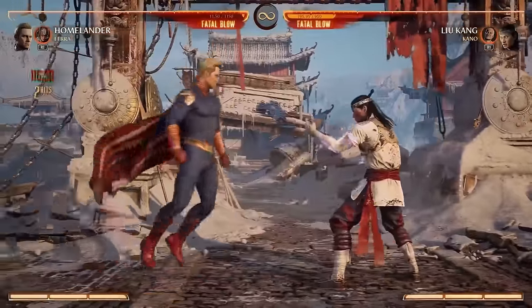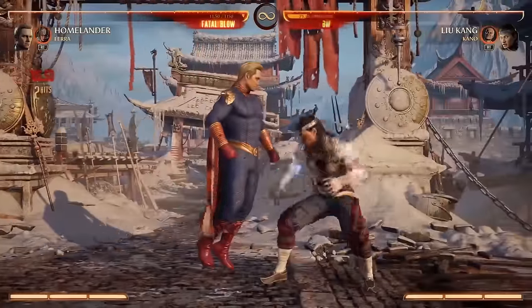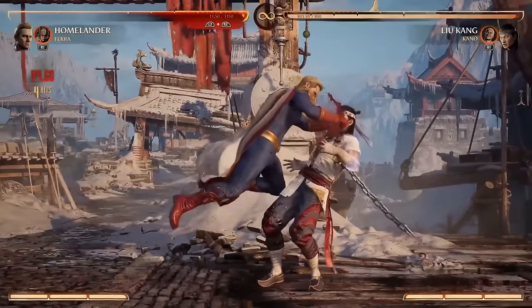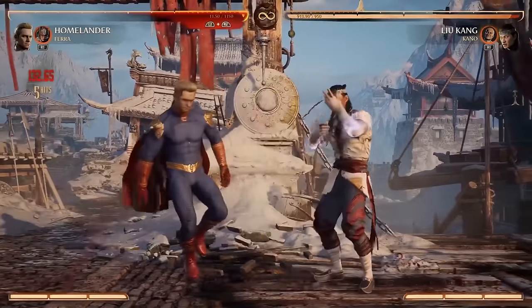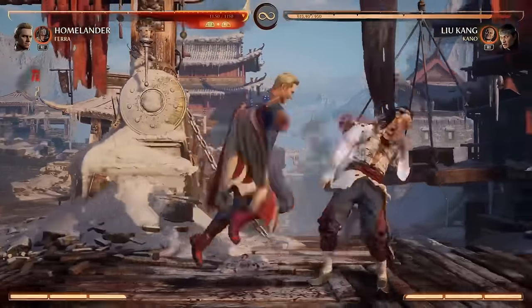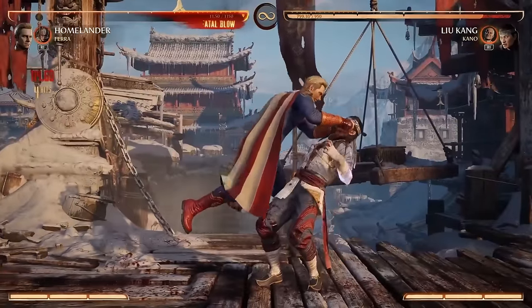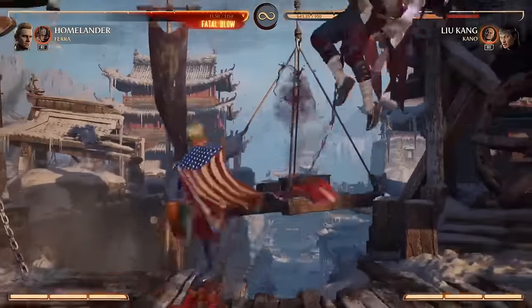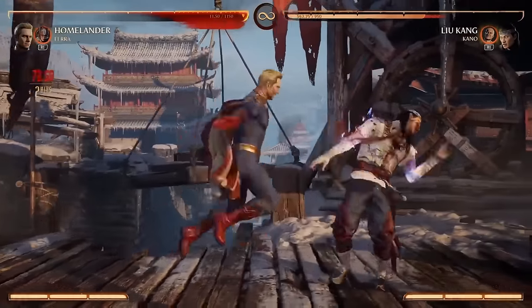He's got the spinning backhand, which is one of my favorite moves in the game. Very disrespectful. Not great. Back two two, one plus three ends in a throw where he gouges your eye out. I love the design team - they really nailed it. This guy fights dirty. Despite his super strength, he's just nasty about the way he fights.